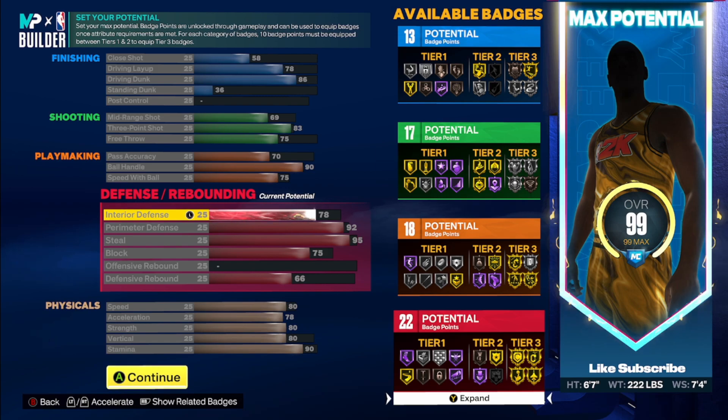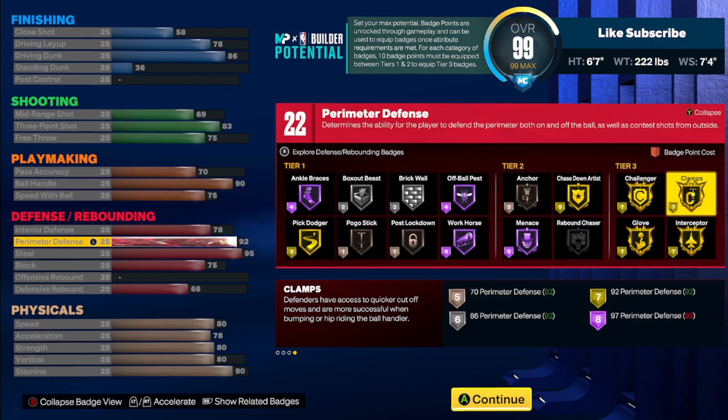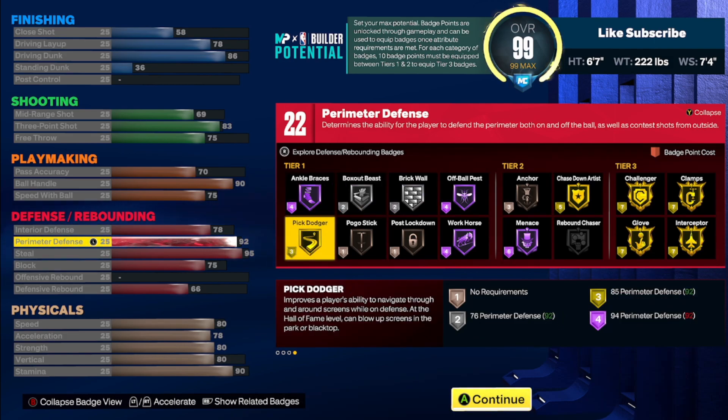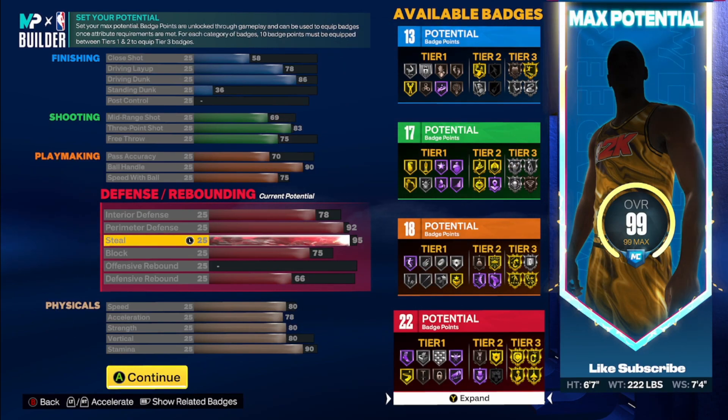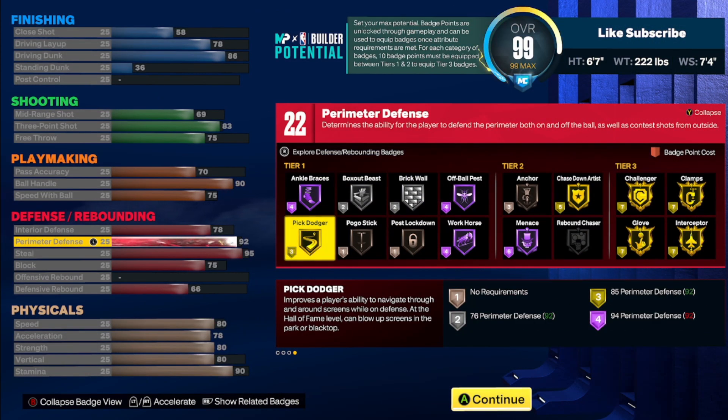You're gonna have a 78 interior defense. If you want to play hands-up defense, they buffed this really heavily this season so it's a lot easier now — there shouldn't be as much of a skill gap. I didn't have issues with it; the only thing I felt was the issue was blocking certain limitless takeoff dunks on 6'9" builds. But you have a 92 perimeter defense — you'll be able to have gold challenger and gold clamps, Hall of Fame menace, Hall of Fame off-ball, Hall of Fame ankle braces.